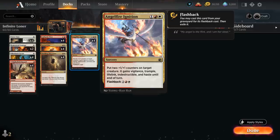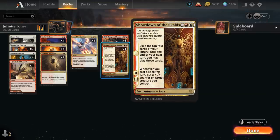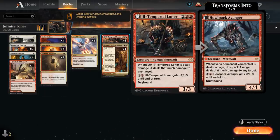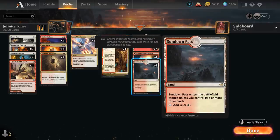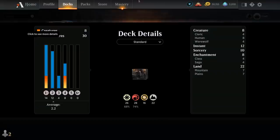Angel Fire Ignition at three mana also has flashback, so we could discard it and still have access later. The full playset of Ill-Tempered Loner is the key card, as well as the full playset of Showdown of the Scalds — on the first chapter it exiles the top four cards of our library and until end of our next turn we can play those cards. On chapters two and three, whenever we cast a spell this turn we put a +1/+1 counter on target creature we control, perfect for setting up the Ollenbok Escort combo. The mana base is straightforward — seven plains, seven mountains, four of the pathway, and four copies of Sundown Pass. I'll be playing this in the regular play queue since this deck isn't meant for competitive play.